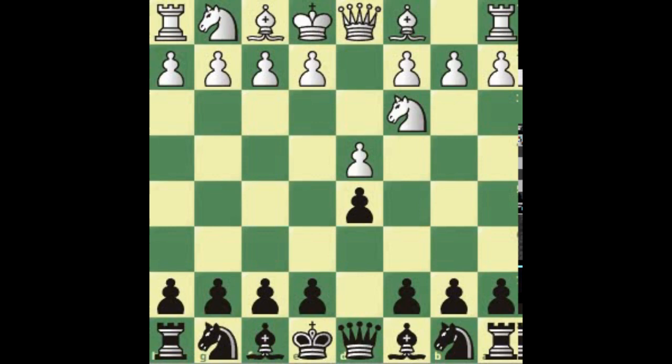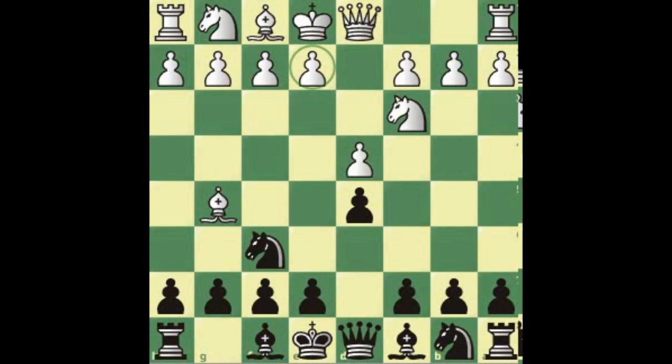The variation happens after d4, d5, and knight c3. Now we have to play knight f6, and there are plenty of lines. The most active seems to be bishop g5, but we will also eventually go through bishop f4 and e3, which is a little bit more passive.